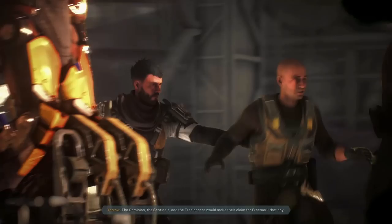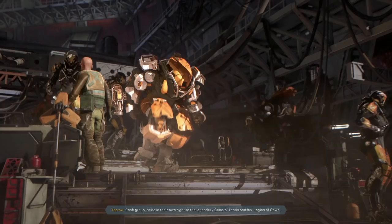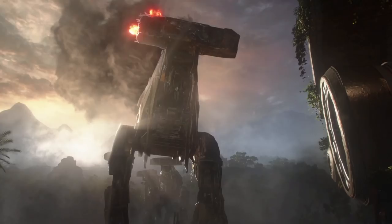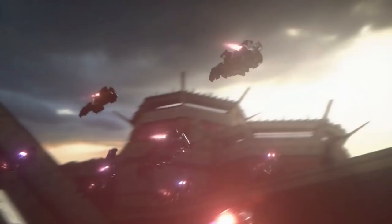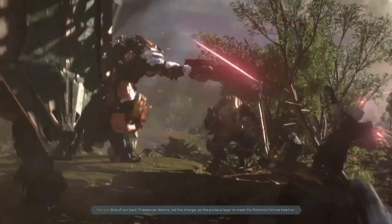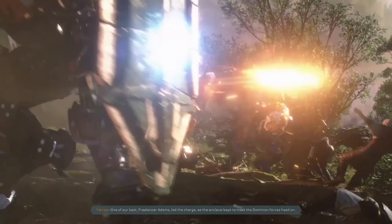Upon completing that mission you're going to arrive back in Fort Tarsis and be able to explore a little bit more. You'll have a few more options to talk to citizens, agents, and get contracts and other free roam type missions. To get the Legend of Dawn armor you're going to have to talk to a character named Prospero, who will be in the market of the Fort Tarsis hub.